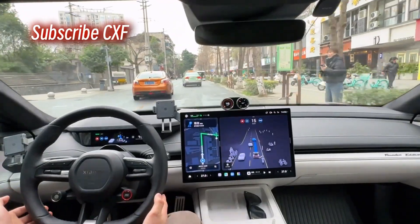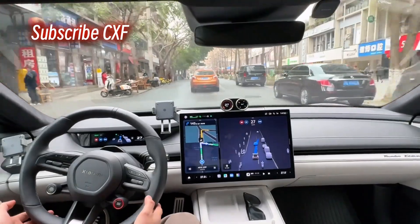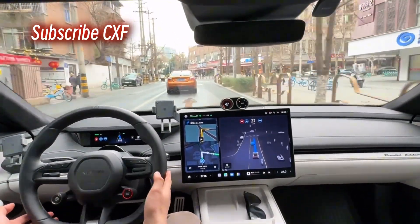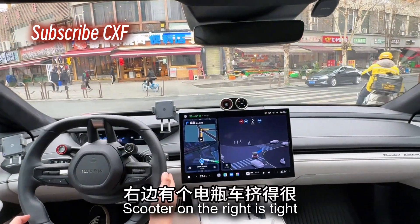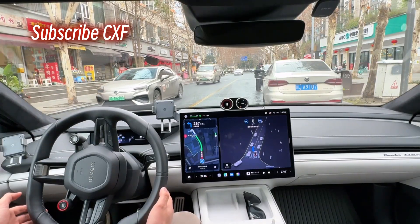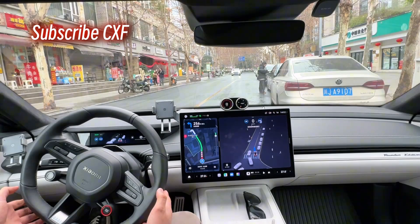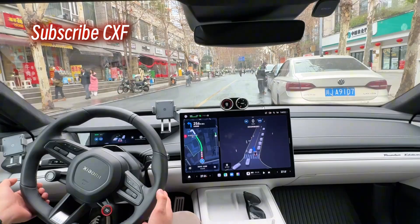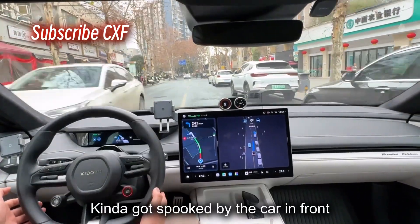Take the wheel now. Scooter on the right is tight — right to her, then parked cars. You can go — planning the route. Don't get stuck. It can go — letting the oncoming traffic go a bit. Kind of got spooked by the car in front, but yeah, it can go.